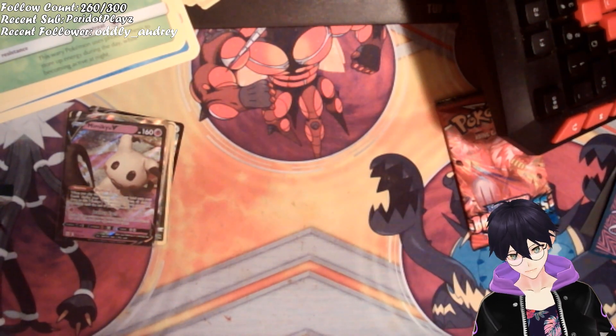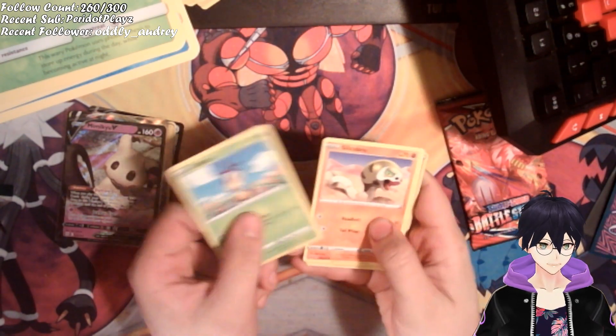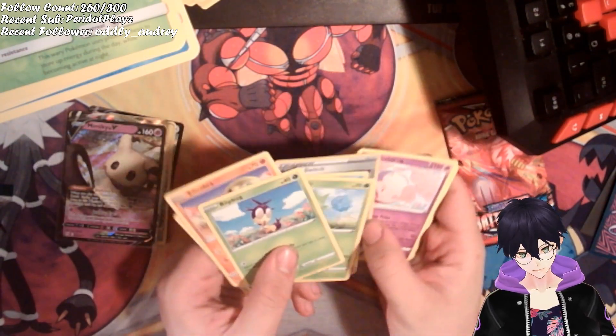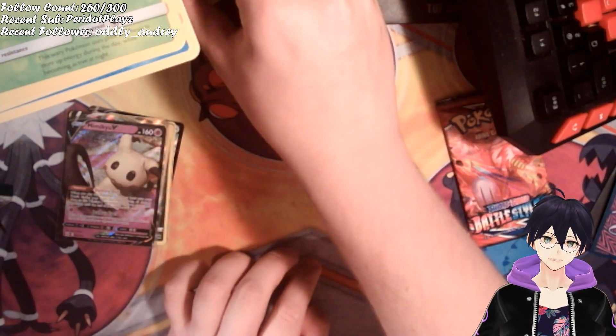It's Alolan's shield with the green card. We can throw it again. Reverse holo energy switch — not bad. I'll take it, I'll take it, I'll take it. Why not?